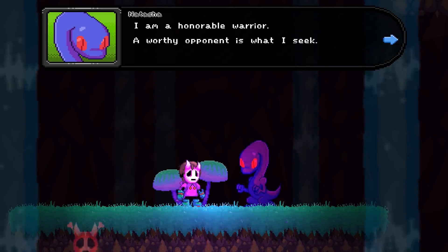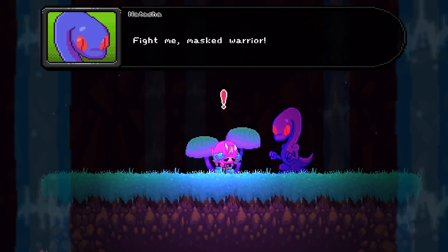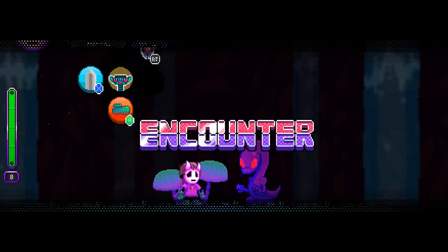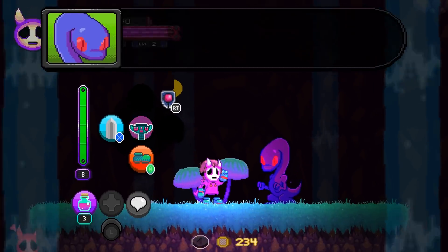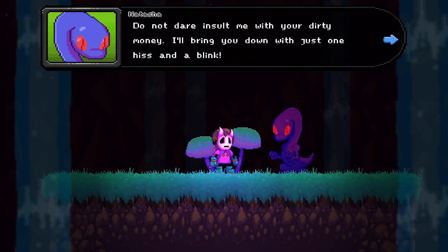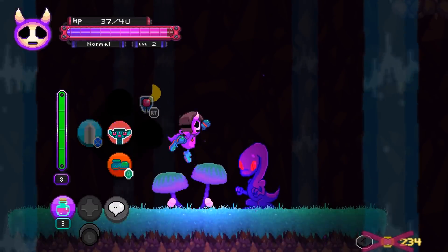Natasha says: I am an honorable warrior - a worthy opponent is what I see. Do not dare insult me with your dirty money. I'll bring you down with just one hiss and a blink. Fight me, masked warrior! Looks like she outright says bribing is impossible, so you have to kill her. Same deal as the others - we have an answer.